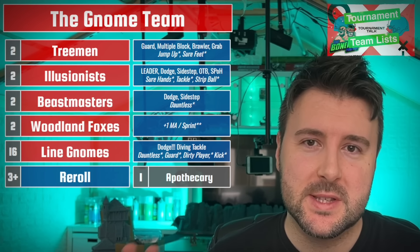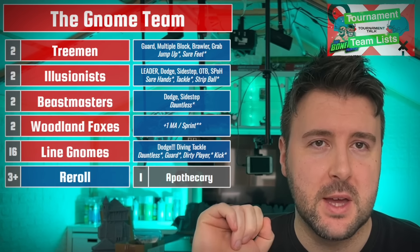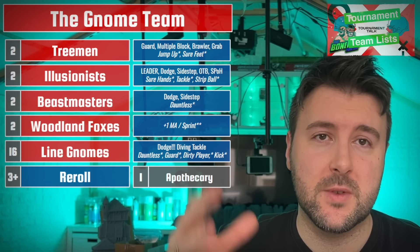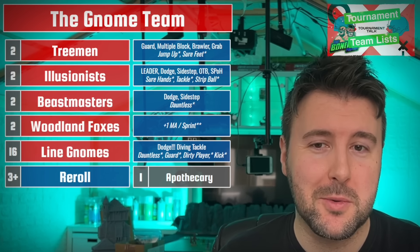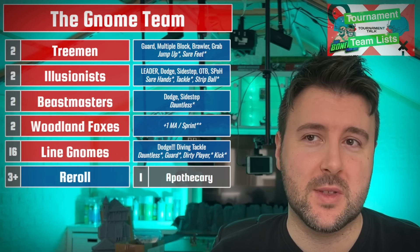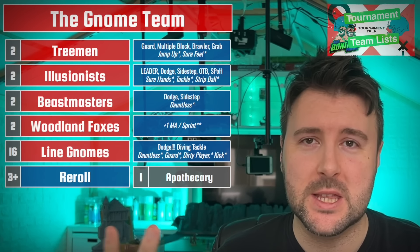First things first, the Gnome Team. Two things to call out: the Illusionists have the Trickster ability, which works like reverse sidestep. We've covered it in some of our other videos if you want a bit more detail, and we'll be looking at a Theory Thursday this week because it's just too cool not to go through. Also, the Woodland Foxes have the My Ball skill, which means that they can't hand off, they can't pass the ball, they can't use Fumblerooski or anything like that.